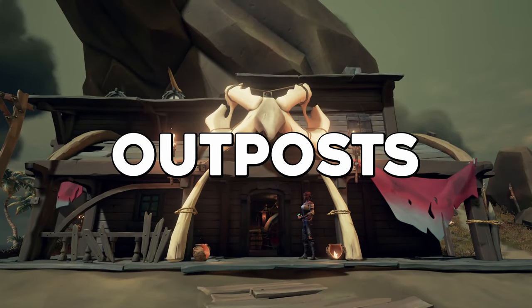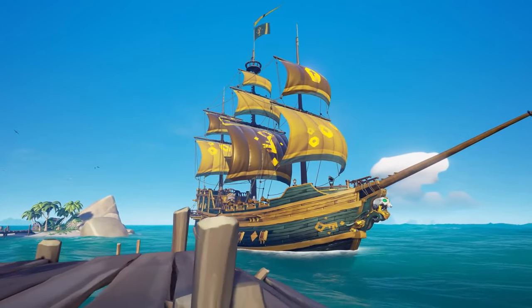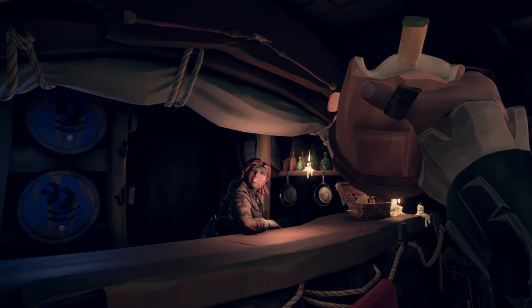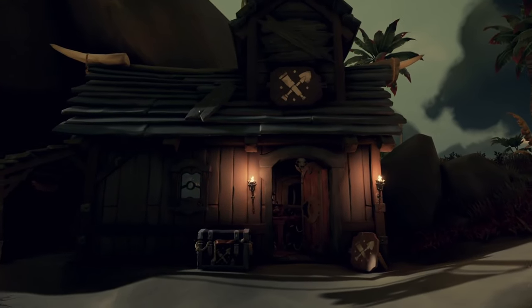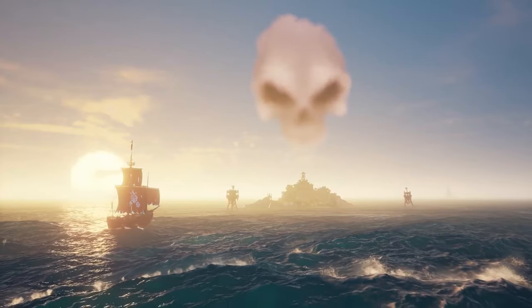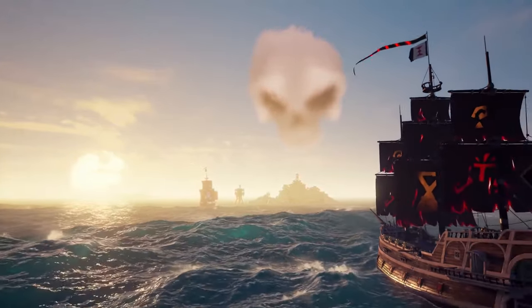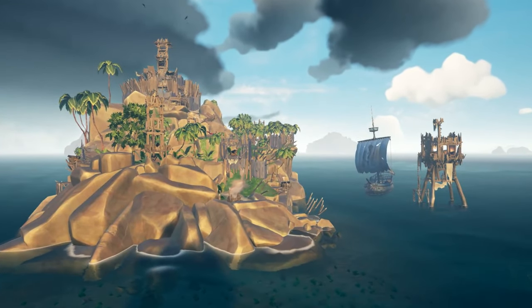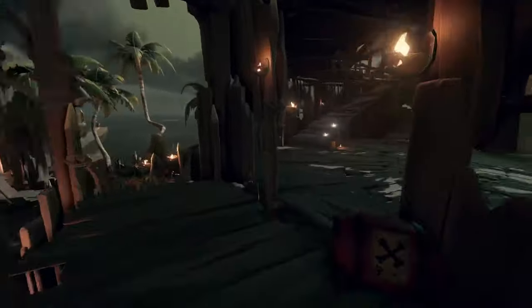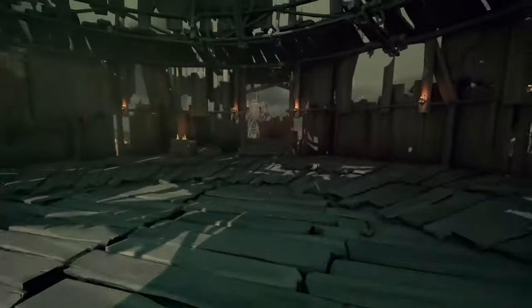Outposts are safe havens where you can sell your acquired loot and purchase supplies. Each outpost provides essential buildings including a tavern, vanity shops such as the toolsmith, weaponsmith, and clothing store, as well as buildings for all the trading companies. Skeleton forts are dynamic events marked by a skull-shaped cloud. When inactive, these places are a great way to stock up on supplies — just bear in mind the explosive barrels are at your own risk.